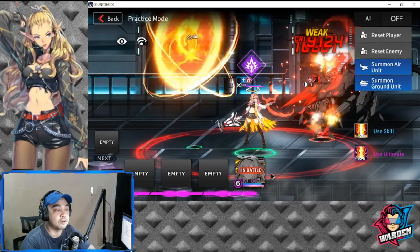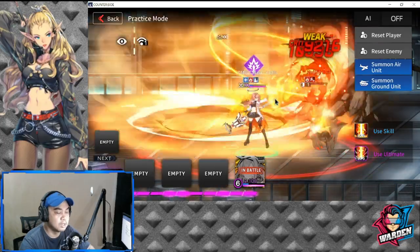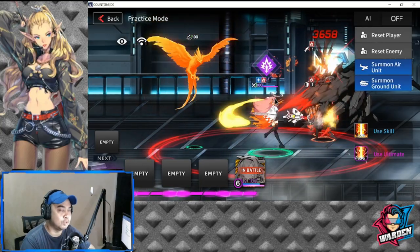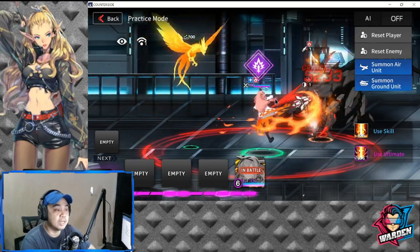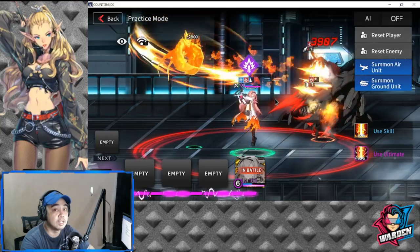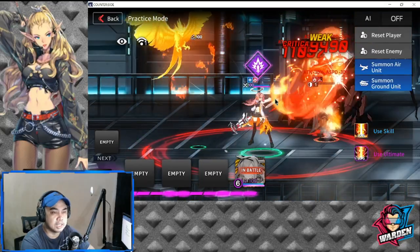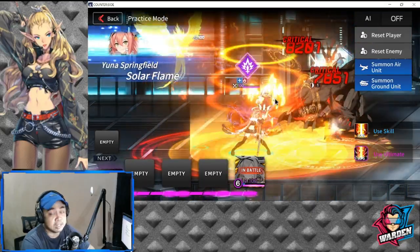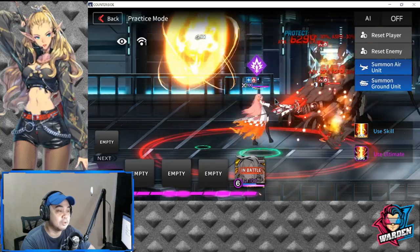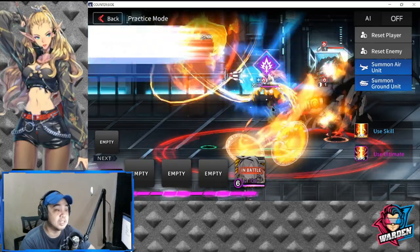Combining her with Awakened Hilde is cost-prohibitive — 11 total even with one as leader. For a more efficient combo, consider three- or four-cost defenders like Liyumi, Reginald King, or Sarapel, who I highly recommend building. I'll be putting out a build guide for Sarapel as well, probably tomorrow.